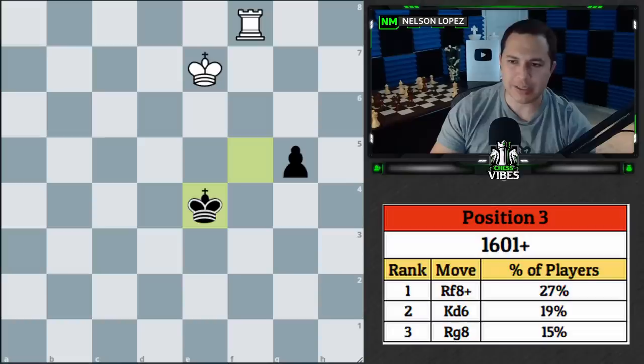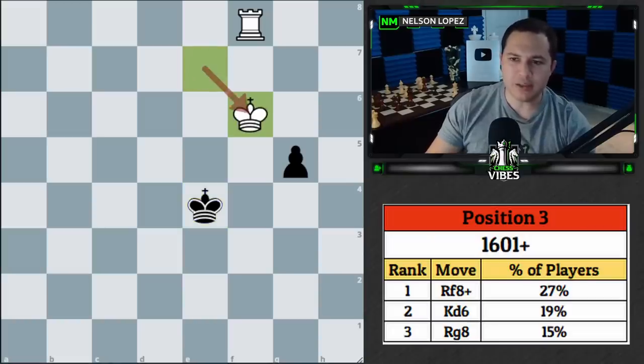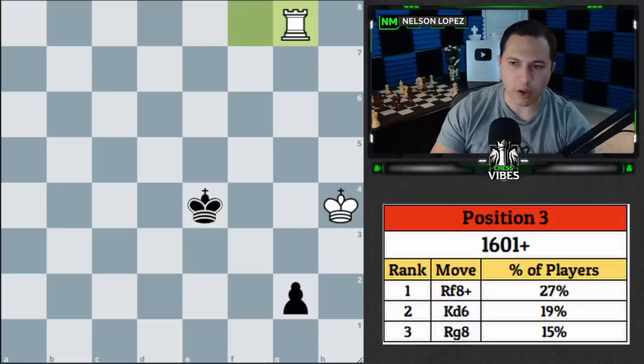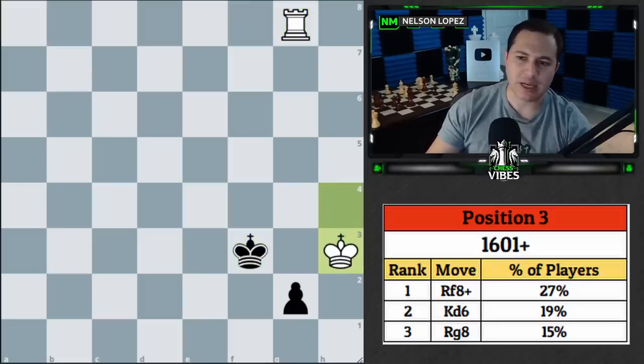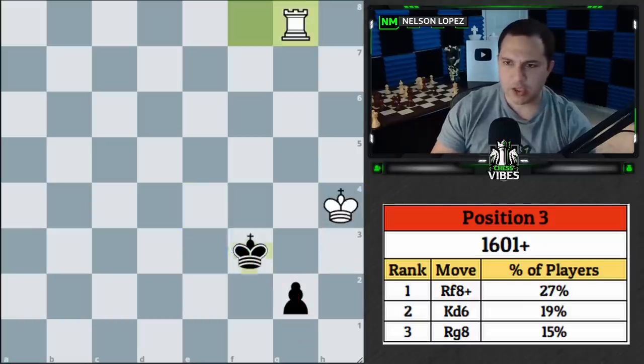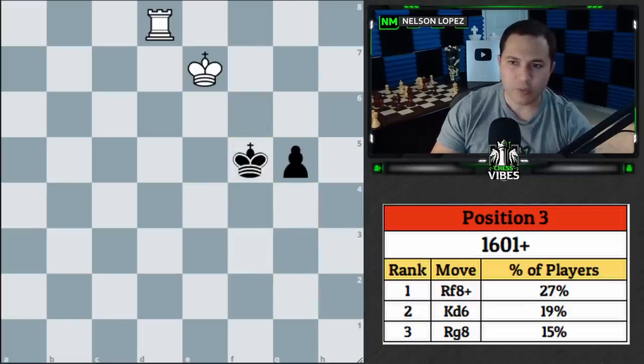After rook to f8 check, the king tries to move forward with the pawn. We bring our king around from the other side, hunting down the pawn without wasting any moves — every move gets us closer. Then we slide the rook over and we're just in time to take it before black can queen. The key is not wasting any moves with our king.